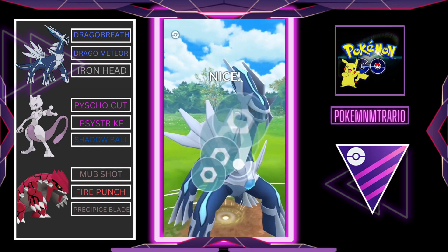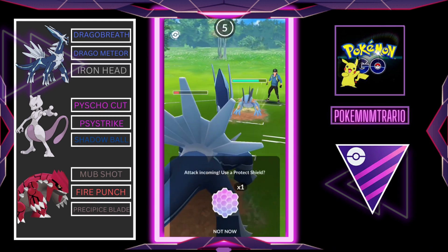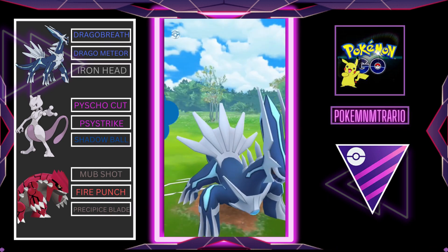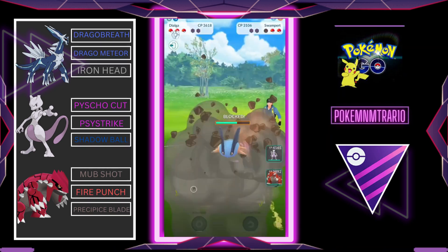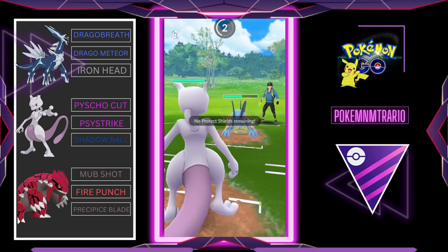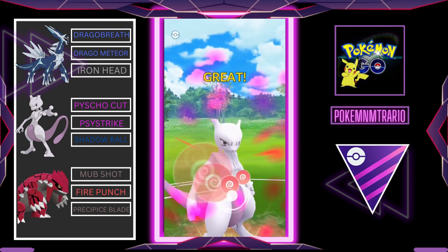Swampert comes in — Swampert in Master League is very odd for us, but we don't care, we are just going for the Iron Head. My opponent decided to block, and this time we are going to block that charge attack, then throw a Dragon Meteor. My opponent blocked Iron Head because it's not giving much damage, but he needs the Dragon Meteor energy — that's why he blocked. Now we swap to Mewtwo and Mewtwo is probably going to use Earthquake because Swampert has a lot of energy. Mewtwo just survived that and now Mewtwo is going for the Sidestrike.